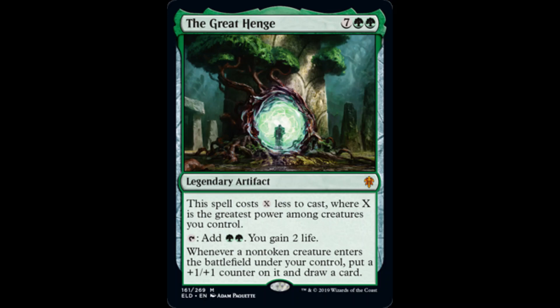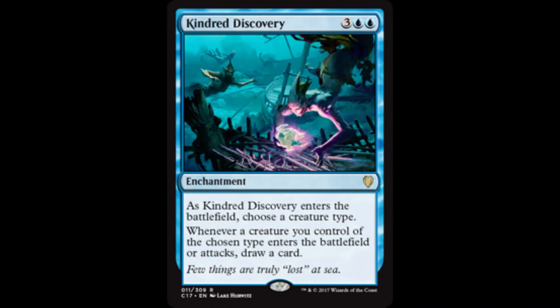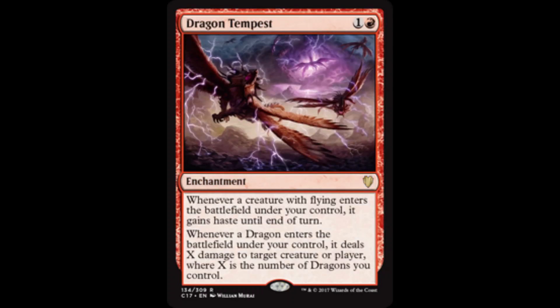The Great Henge provides mana ramp, peripheral life gain, and draws us a card whenever a non-token creature enters the battlefield under our control. Those creatures also get a +1/+1 counter. Kindred Discovery will net us a card whenever a dragon we control enters the battlefield or attacks. Dragon Tempest, a potential game ender, gives flying creatures we control haste, and whenever a dragon enters the battlefield under our control, it deals damage equal to the number of dragons we control to any target.